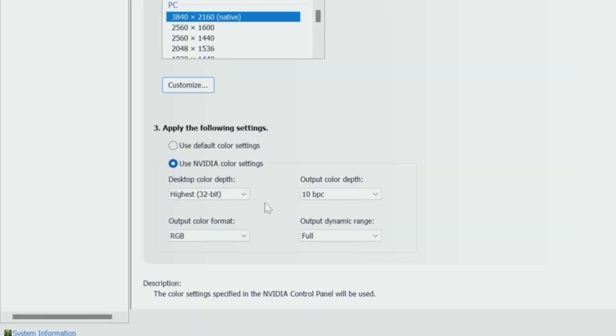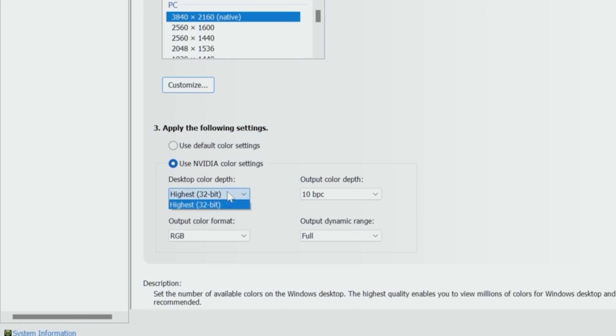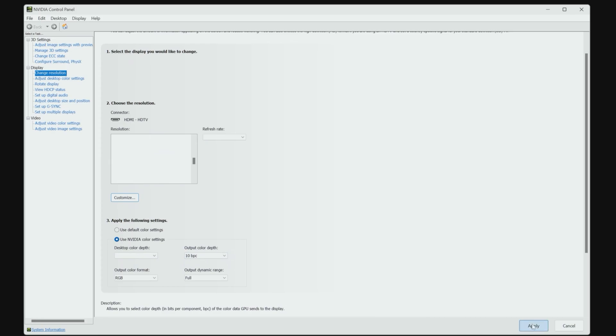Now for the hidden settings. Under step 3, apply the following settings: select Use Nvidia Color Settings and make sure that the highest 32-bit is selected under Desktop Color Depth, and the highest number is selected under Output Color Depth — in this case, it's 10 BPC. Then make sure to hit Apply.